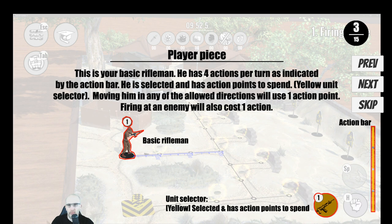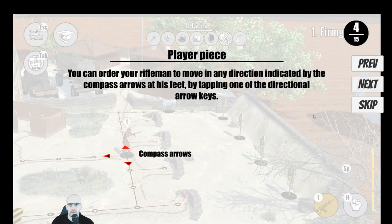Okay, tutorial step 2 of 15, then 3 of 15. Player piece — this is your basic rifleman, he has four actions per turn as indicated by the action bar. Moving him in any allowed direction uses one action point. Firing at an enemy also costs one action. Basic rifleman, green selector, yellow selected, has action points to spend.